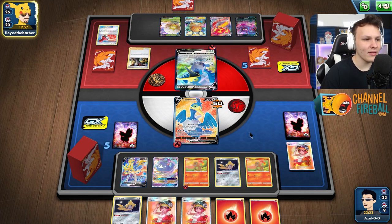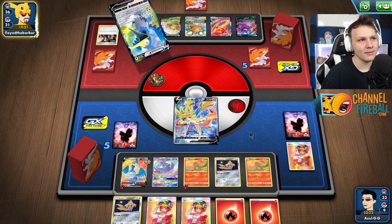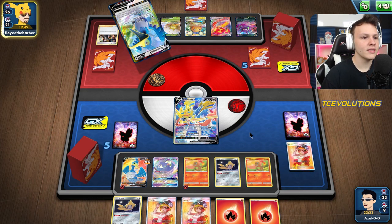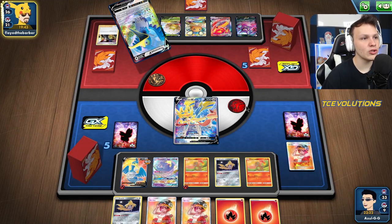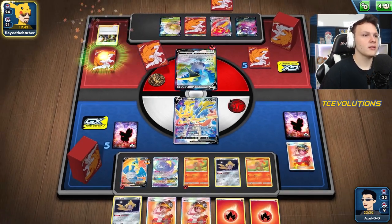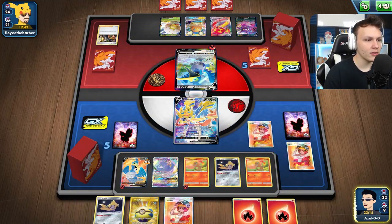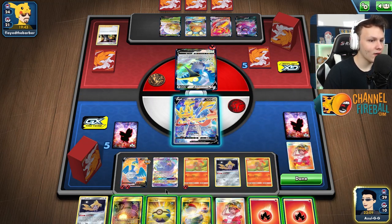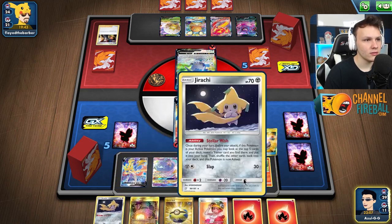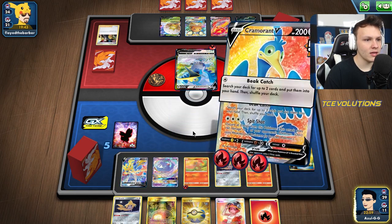We're drawing insanely well this game. But then they go ahead and do this. So Switch card is what we need now — we need a switch specifically. We do play four of them, so it's not super unlikely we could Welder into a Switch here. If not, they're going to be spit-shotting our Cramorant. Welder — I'm going to put one on the Cramorant here. Can we get a Switch? We can. Perfect. Switch, attach. We're going to snipe that Dedenne to draw a prize card here. Yeah, I don't see a Reset Stamp. Spit shot — goodbye, Dedenne.